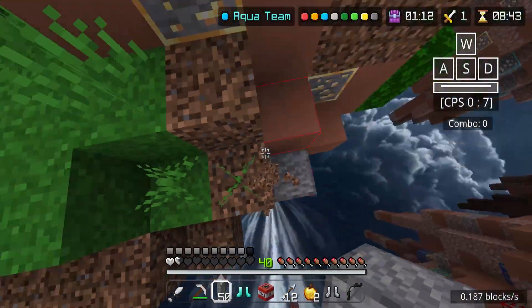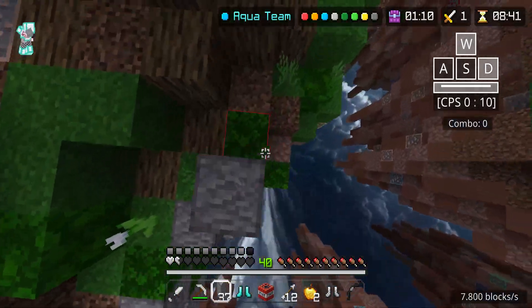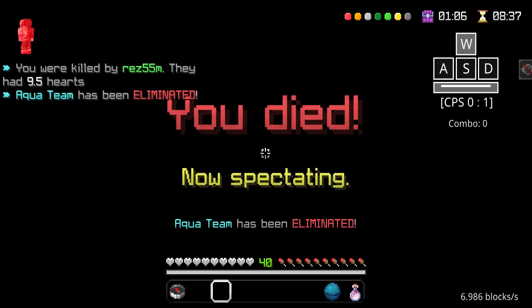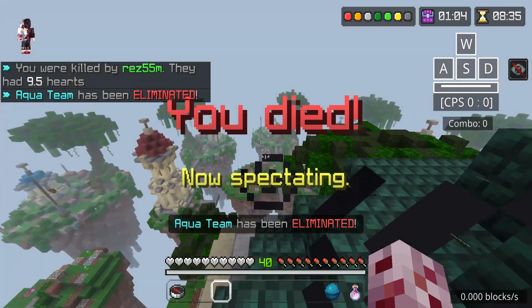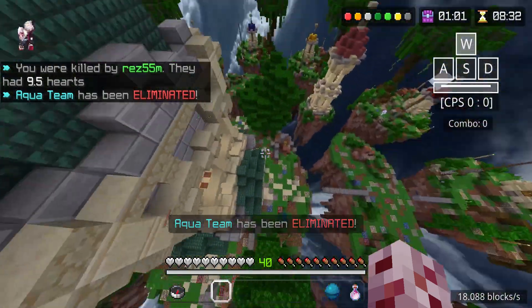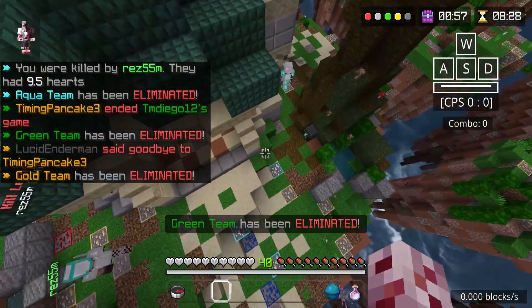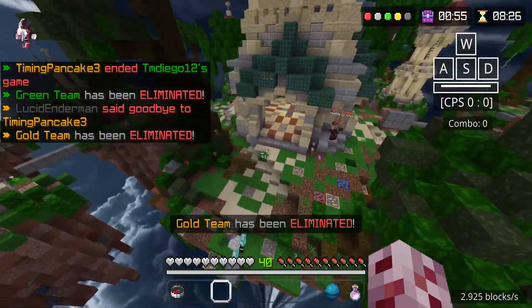No! No! I have the worst luck ever. Help me, help me, help me! We're dipping. There are two people behind me. What? That's unfair. What is going on here? That is awkward. Are they teaming? Nani. Well, that just happened.